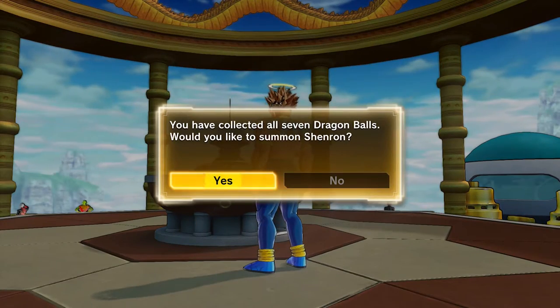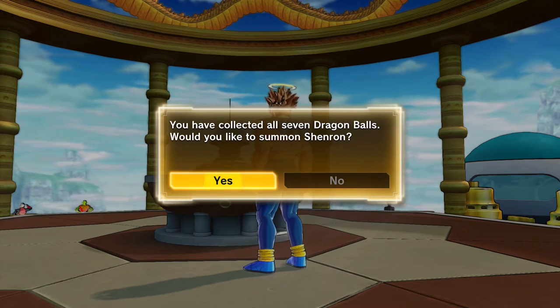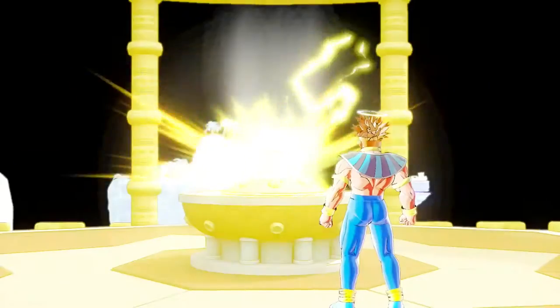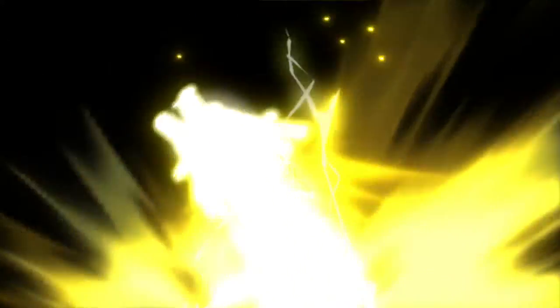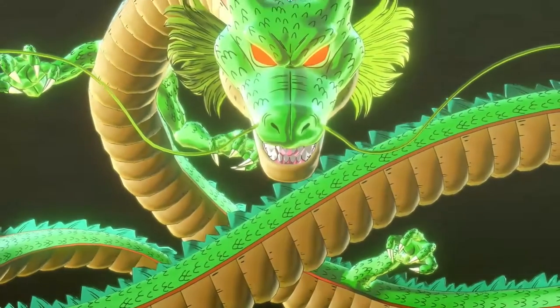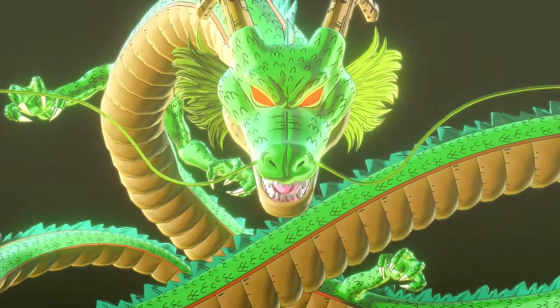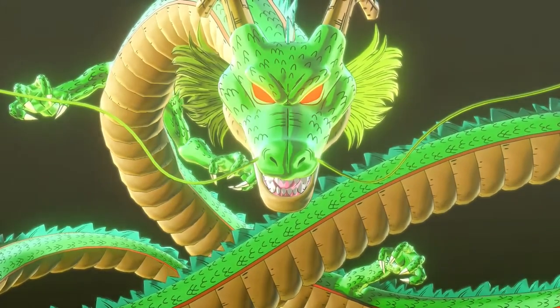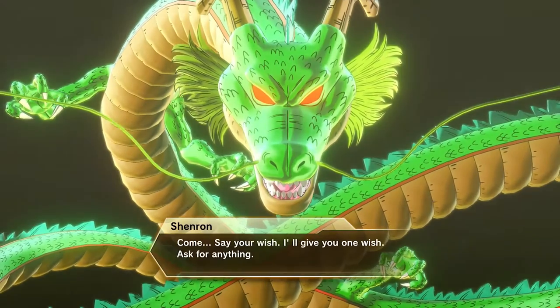Examine the pedestal — you have collected all seven Dragon Balls. Which wish would you like to summon Shenron — if I said that wrong, please do not roast me. That's a magical thing. This is my third time doing this so it should be a save.